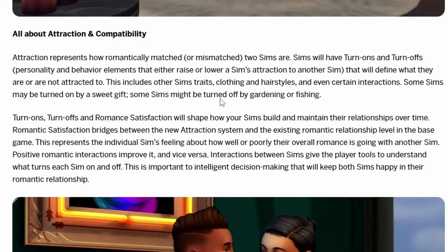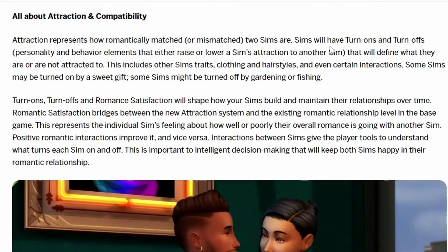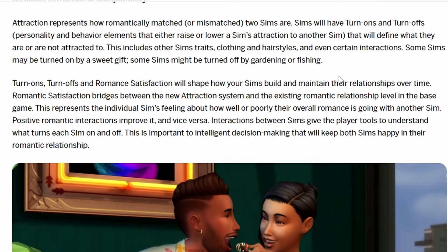They specify how the attraction system works — it involves attraction and compatibility. I'm assuming it works similarly to the compatibility system from Growing Together. Your sim has turn-ons and turn-offs that can be personality- or behavior-related, affecting attraction toward that sim. These include traits, clothing, hairstyles, and even certain interactions — so sims can be turned on by a sweet gift, or turned off by gardening or fishing. It seems hobby-related as well, similar to the existing compatibility system.